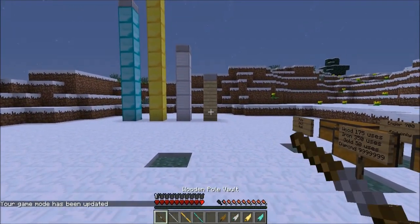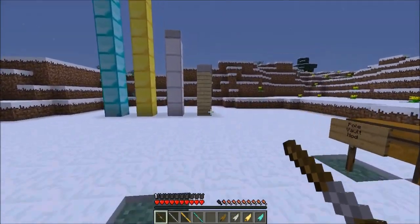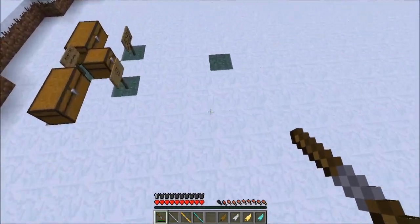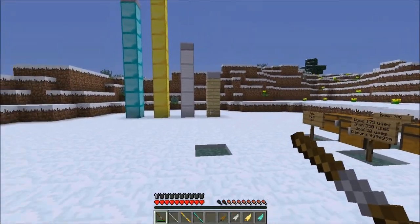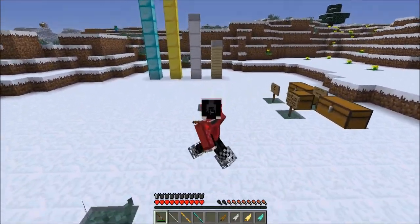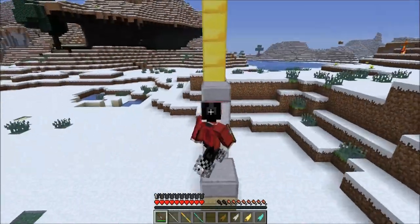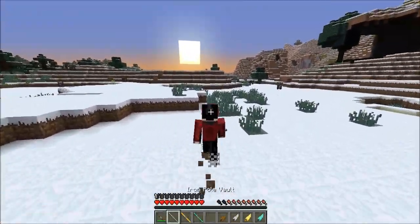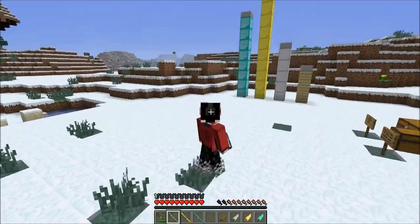I'll go into survival and demonstrate, starting in order. With the wooden pole vault, you just sprint, right-click, and you're up there. When you fall down — no damage. That's the point of the protection boots. Next, the iron pole vault: you sprint, right-click, and you're up there.